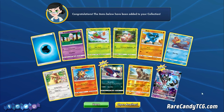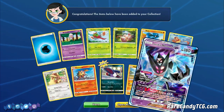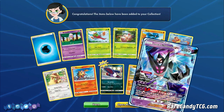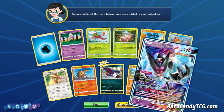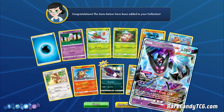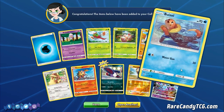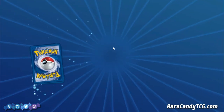And here we got Dusk Wings Necrozma GX — very nice. It's a card I actually think is a little bit underrated. I know people talk bad about it just because it's weak to Zoroark, which is bothersome, but I do think this ability is actually pretty good. Definitely a card I wanted at least one or maybe two of, just to play around with — I know it might be better than people think.